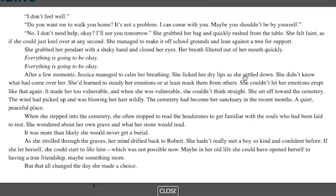She grabbed her bag and quickly rushed from the table. She felt faint as if she could just keel over at any second. She managed to make it off school grounds and lean against a tree for support. She grabbed her pendant with a shaky hand and closed her eyes. Her breath filtered out of her mouth quickly. 'Everything is going to be okay.' After a few moments, Jessica managed to calm her breathing. She licked her dry lips as she settled down. She didn't know what had come over her. She'd learned to steady her emotions, or at least mask them from others. She set off toward the cemetery. The wind had picked up and was blowing her hair wildly. The cemetery had become her sanctuary in the recent months — a quiet, peaceful place.